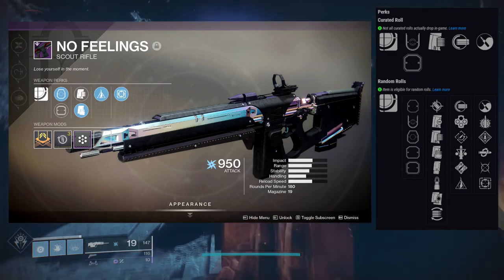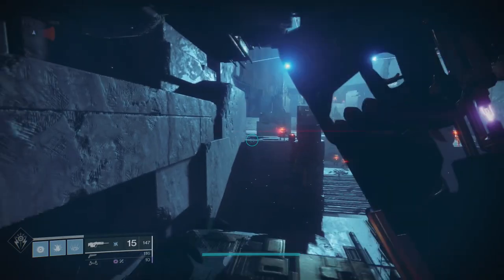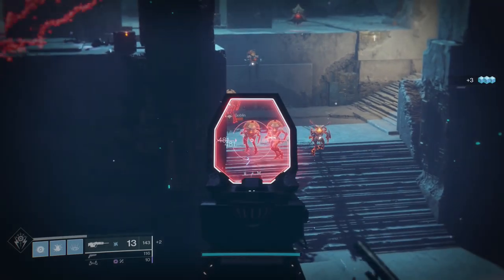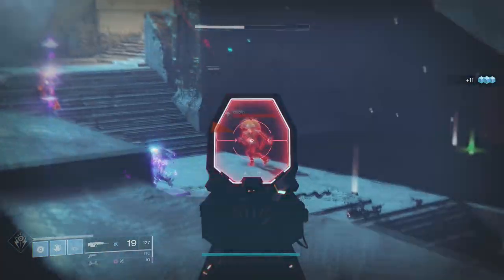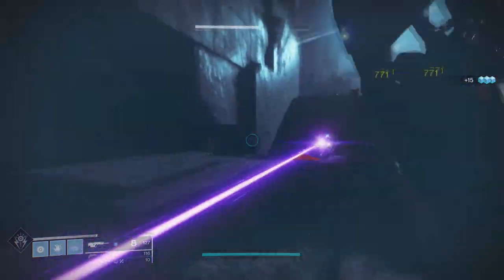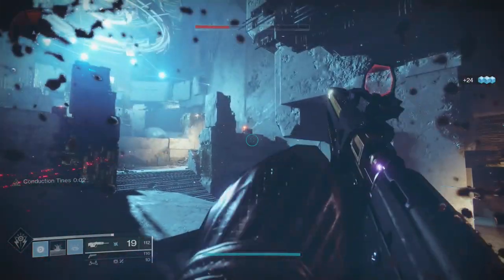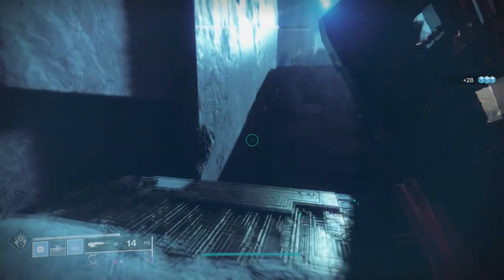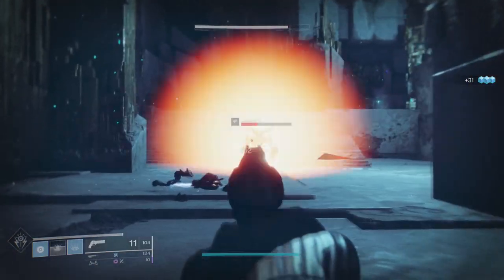I ended up getting Boxed Breathing — I like the idea of it, but I just wish Boxed Breathing procced a little faster on Scout Rifles. It just feels weird to shoot once every second or two. The only way to get this is through the Scourge of the Past raid, and if you haven't done that, it's a tough one — especially finding people that still do that raid. But honestly, I love this weapon. If Ada was selling it as a blueprint, I would definitely do it.